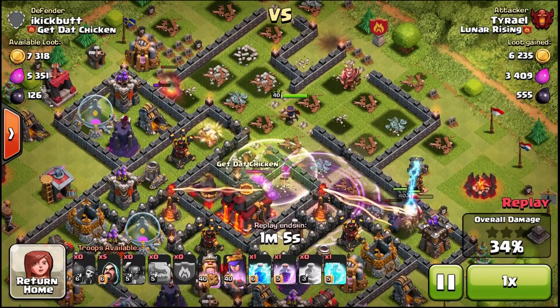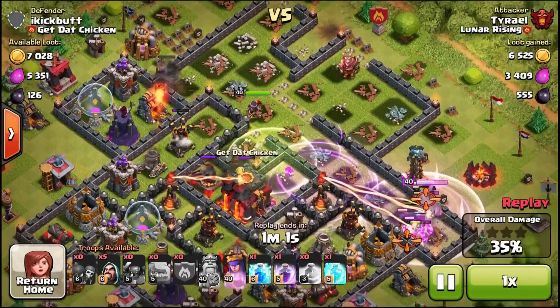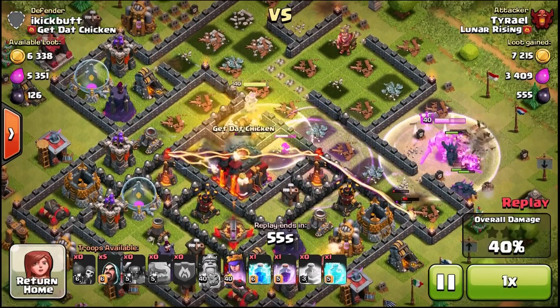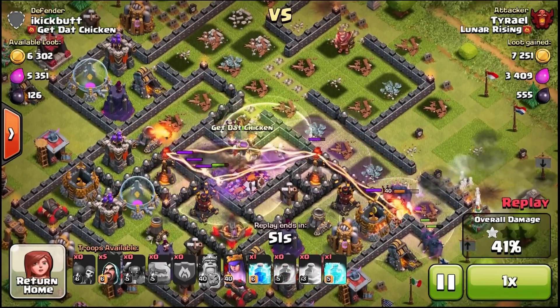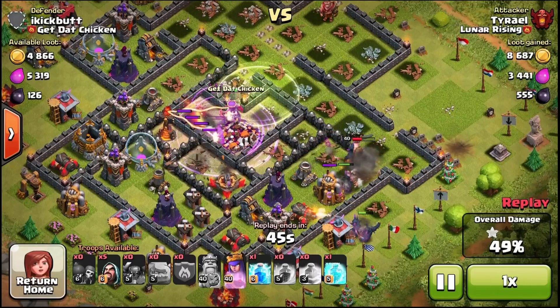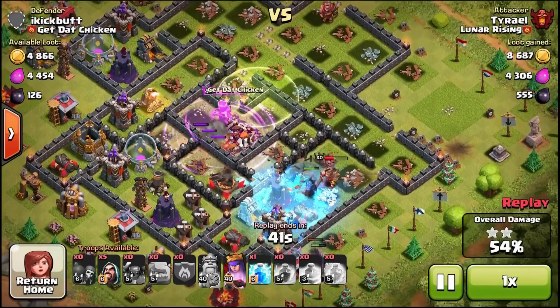Right here all of my Pekka and my king went down that way. My queen and one wizard are the only ones going toward the town hall. The Pekka and the king went down there because of that long compartment I thought would bring me toward the town hall. I probably should have attacked from the bottom — that would have been my best side for this base. But I was still able to get the two star.